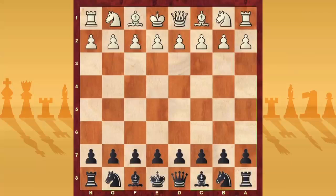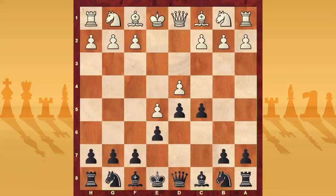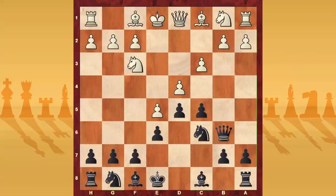Hello everyone, this is Fidemaster Alessandro Santagatti and this is video number 4 in the video series on advanced variations of the French. In this video we go forward to see another important variation: E4, E6, D4, D5 — you can see a comment about all those first moves in the introduction — and now Nd6.